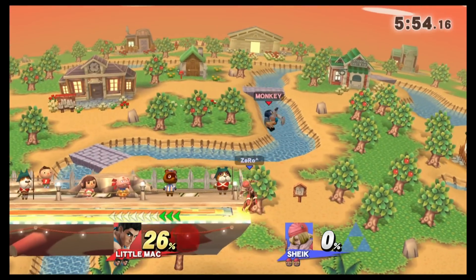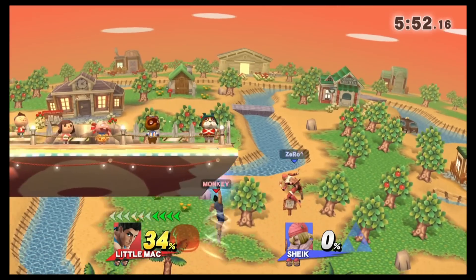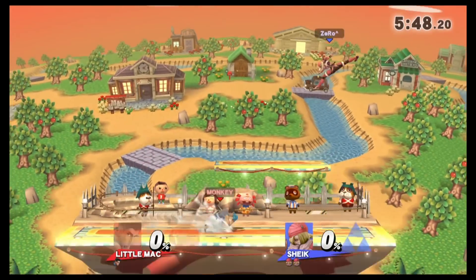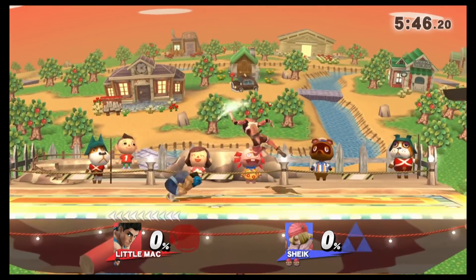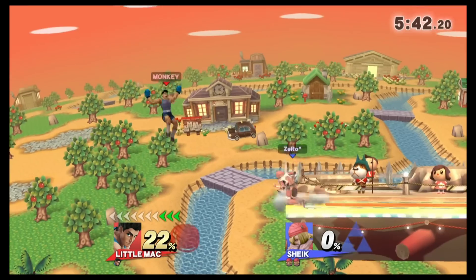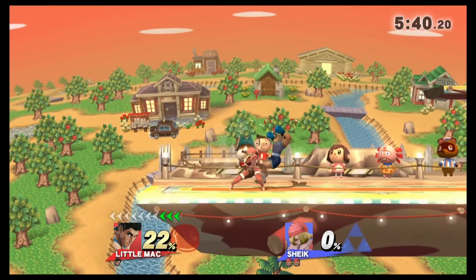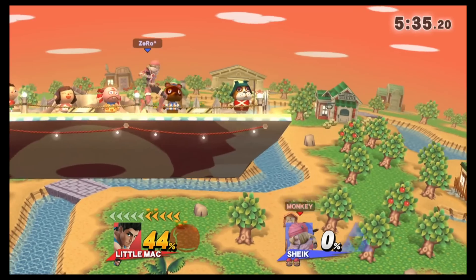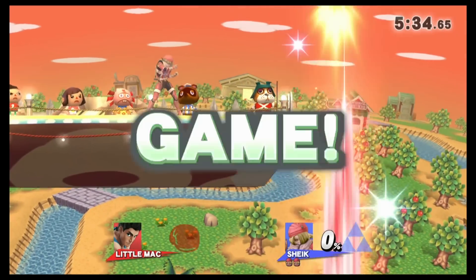This is because of the way Sheik combos with the 4040 from the grab, which you saw right now on screen. Sheik can convert that follow-up into an offstage edgeguard right away from low percents. Also, Sheik is one of the best characters in the game at edge-carding, and this can give Little Mac a lot of issues. As you can see right now on screen, the match was over in less than 30 seconds.